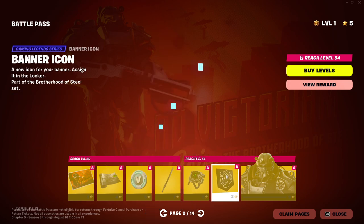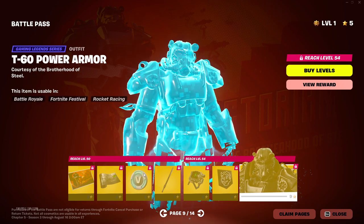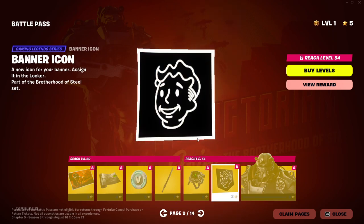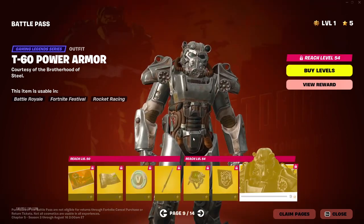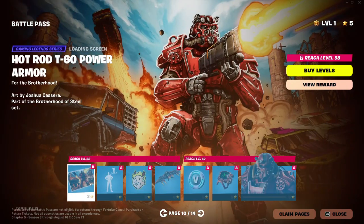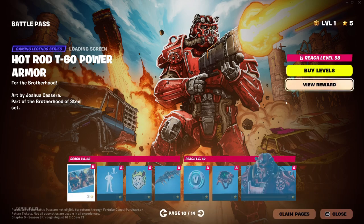And there's the banner icon — that's an interesting banner icon. And there's the armor — it's a big boy. And here we are: the Hot Rod T6 Power Armor loading screen. For the Brotherhood.